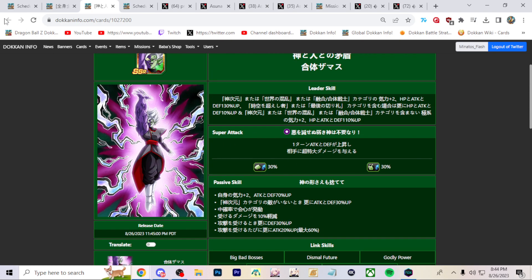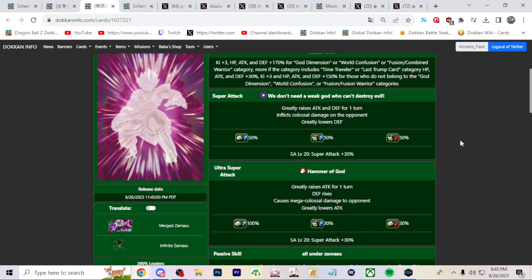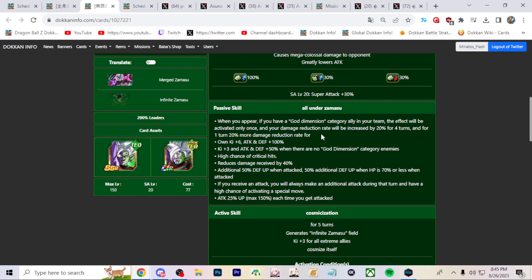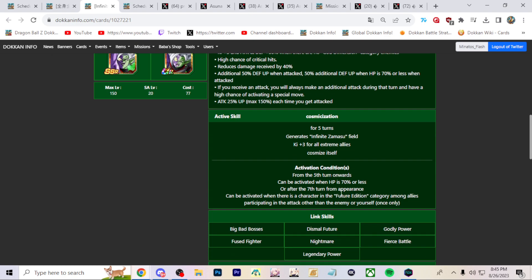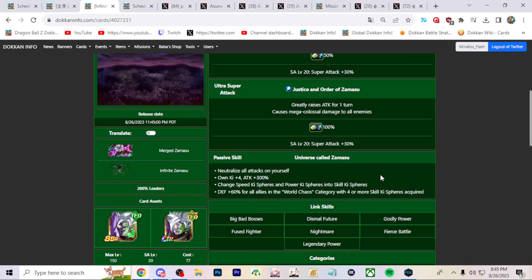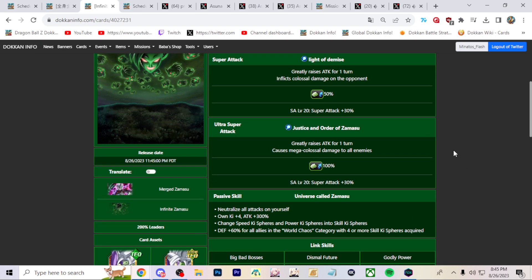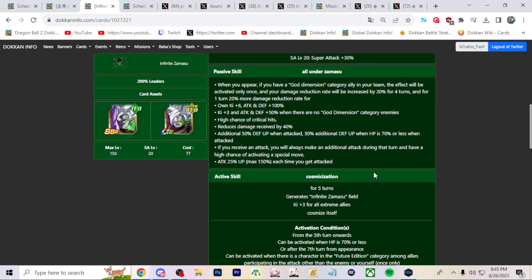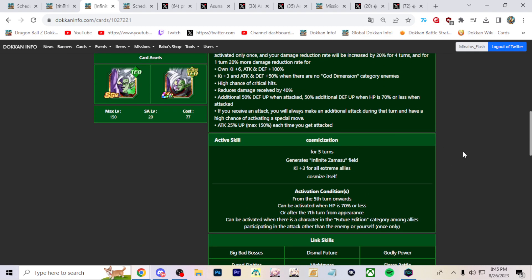Fusions of Zamasu is really good. LR Zamasu has a ton of reduction — he works kind of like Golden Frieza. He's basically just a better LR Golden Frieza in my personal opinion, and he's going to be hitting way harder. Infinite Zamasu gives all extreme class allies extra Ki. He makes super class enemies take extra damage.